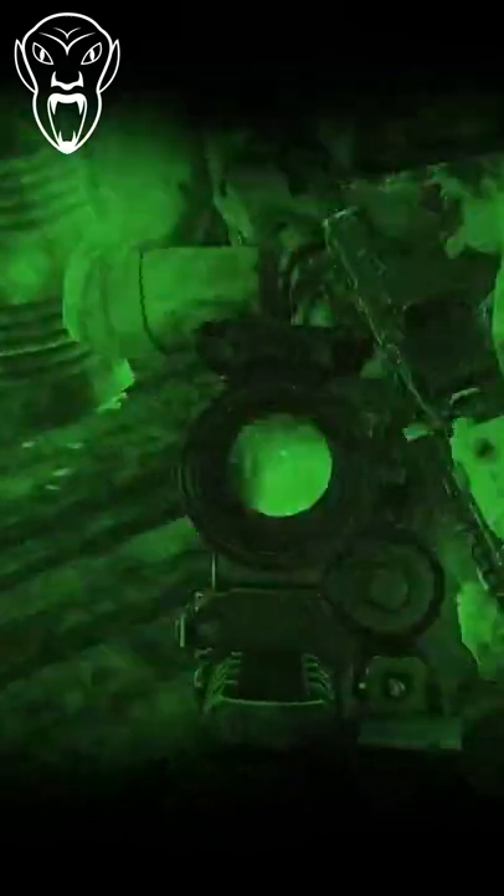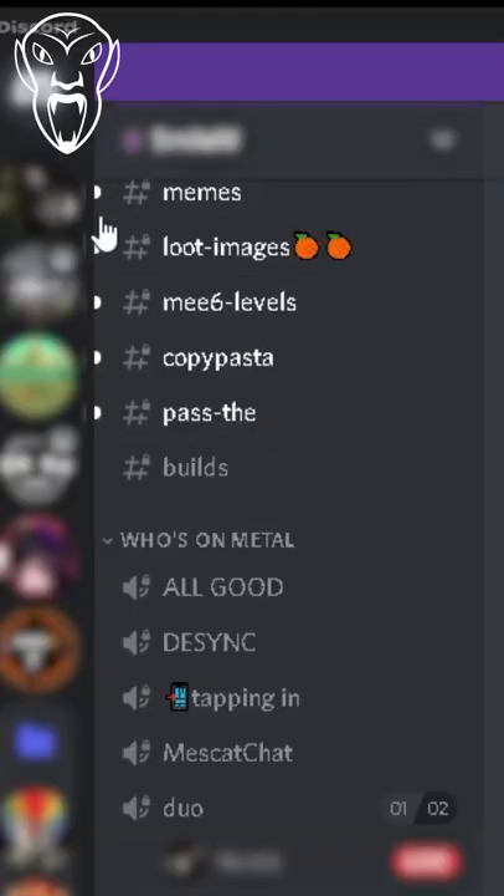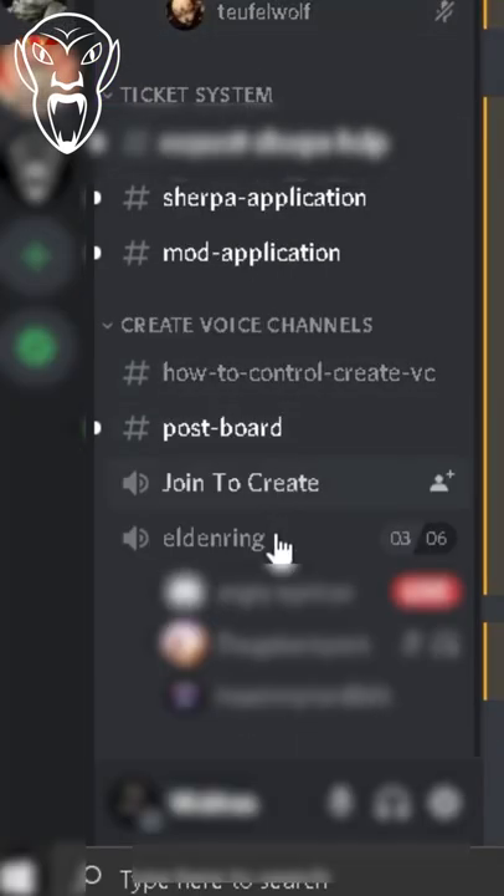Here's my quick tutorial on how to effortlessly make a kill in Tarkov. Step 1: Find some people to play with on Discord servers. Step 2: Play some raids with them. Step 3: Head towards the nearest extraction point.